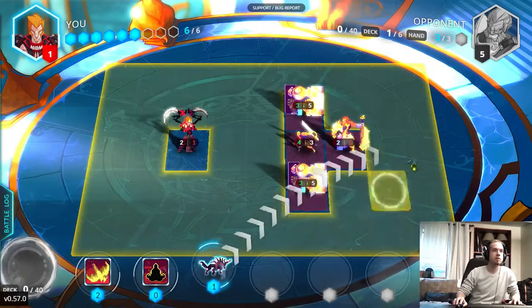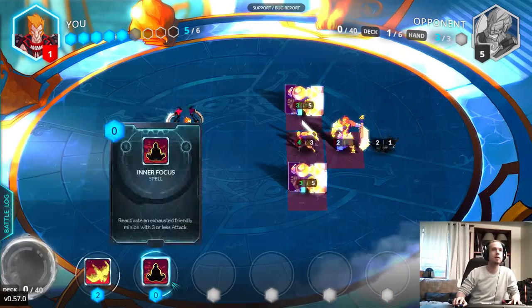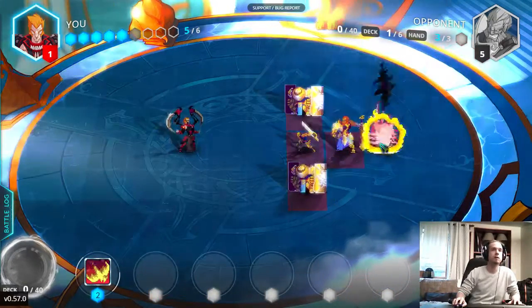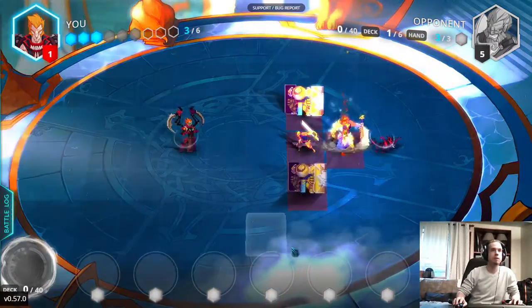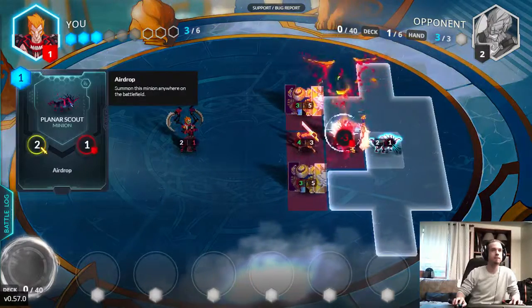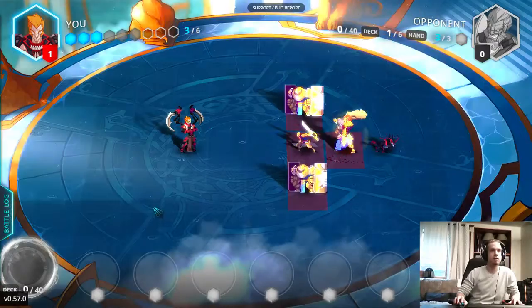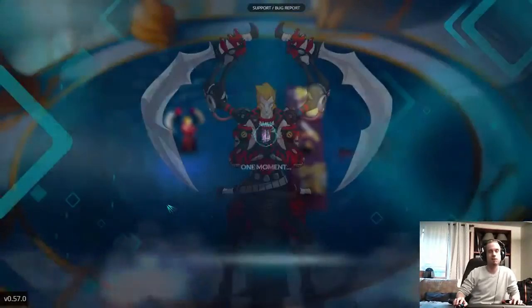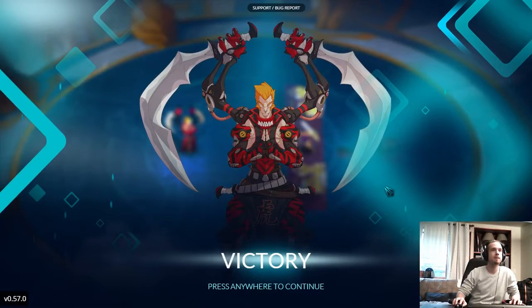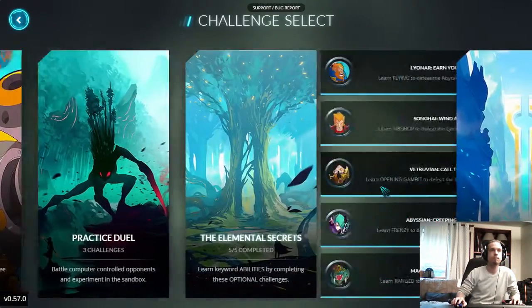Let's start with this one. We're going to Air Drop him right at the back, right against the general. Reactivate him so he can make the attack. We're going to do 3 damage and take him down to 2 life. Then, really easy, just going to use that to attack — he's going to kill our minion, but we really don't care since the challenge is over. Great.